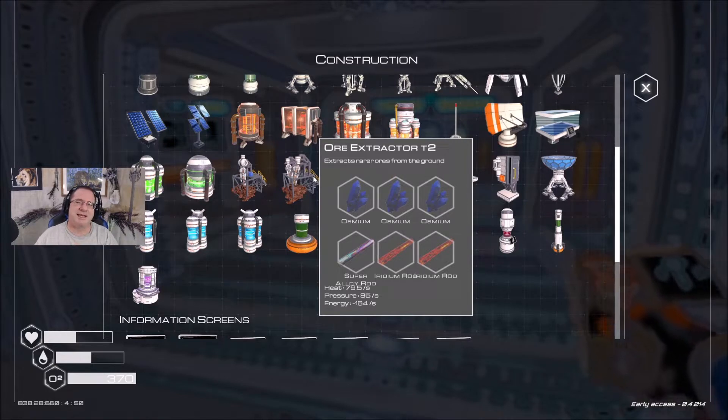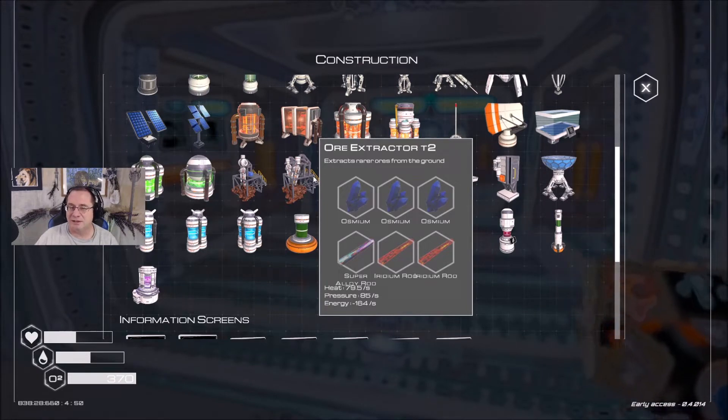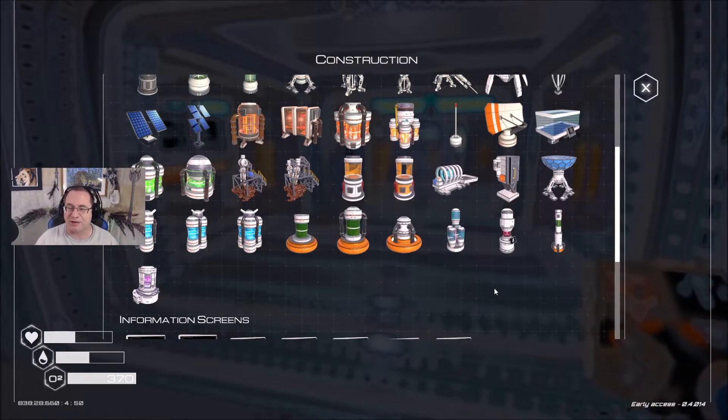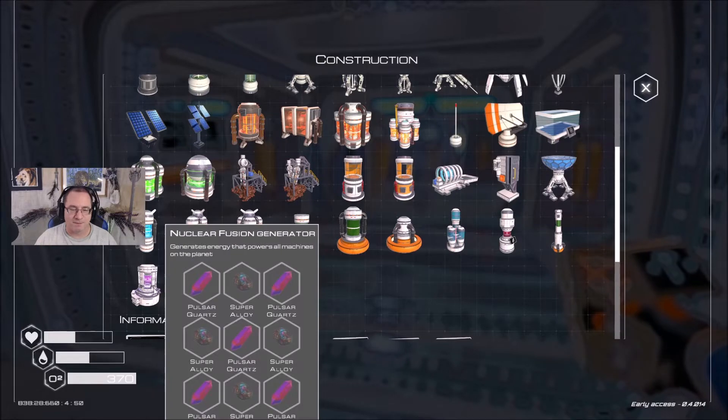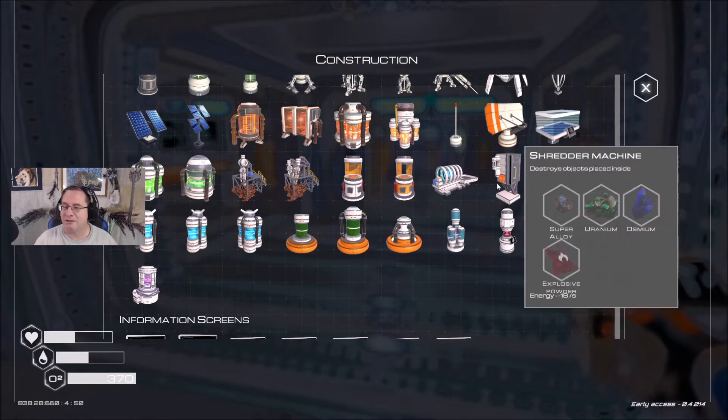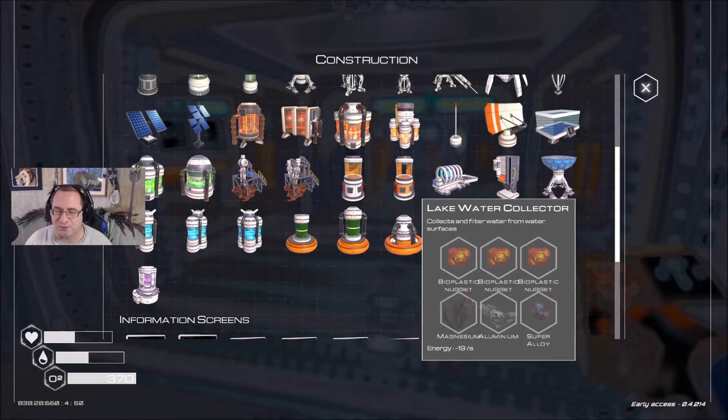I think they implemented a super alloy location, so if they did I need a third one. So let's think three super alloy rods — I don't have enough pulsar cords to make that happen. For now that will probably be okay.